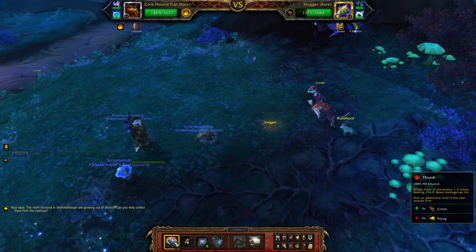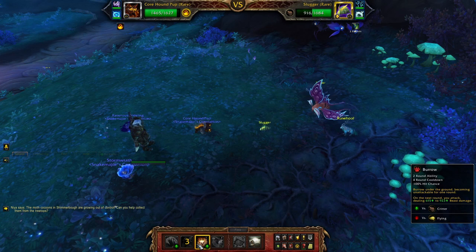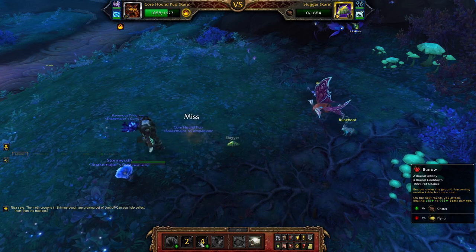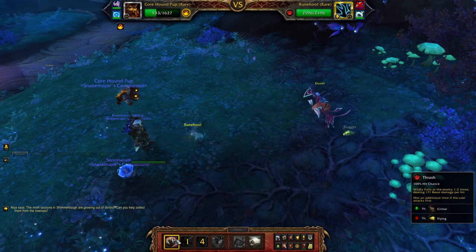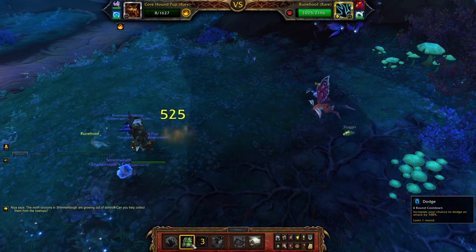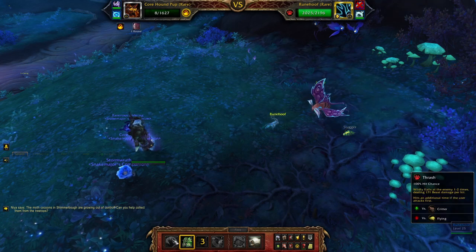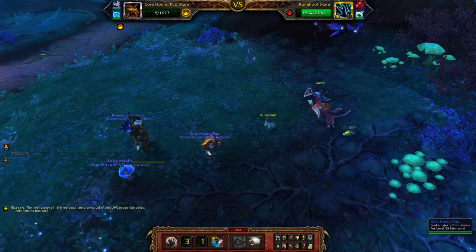Now we use Dodge, then Trash again, then Burrow. This is also RNG because it has a wide range of damage — we don't want to kill him yet. Last three times it didn't kill him, so whatever. This didn't stun. Now we're going to die — or not. Press Dodge whenever we can to get some extra damage on Runehoof. Any extra damage on Runehoof from the first pet is golden.